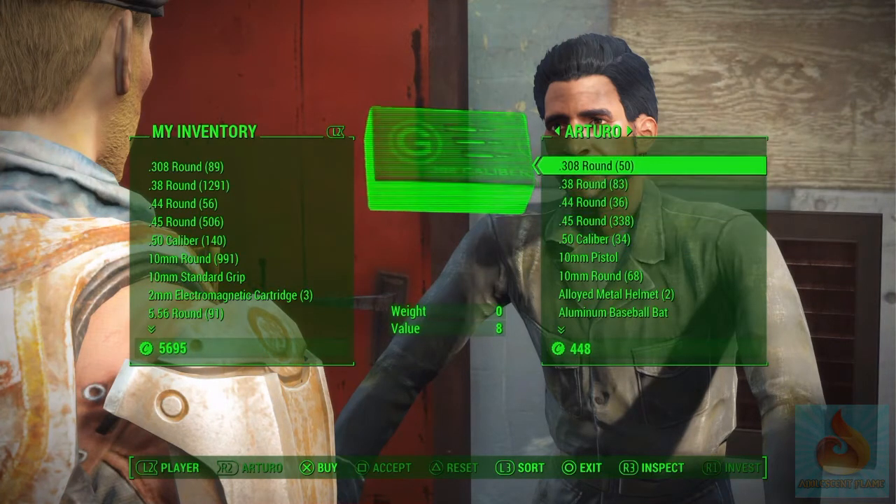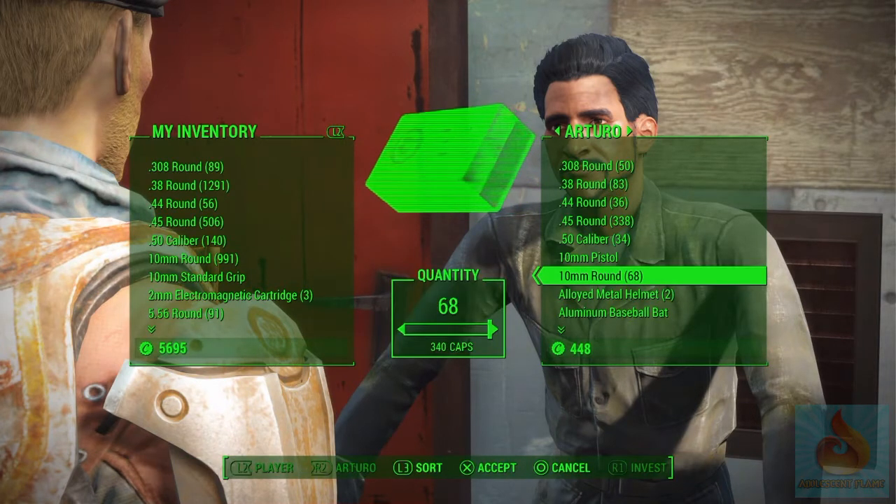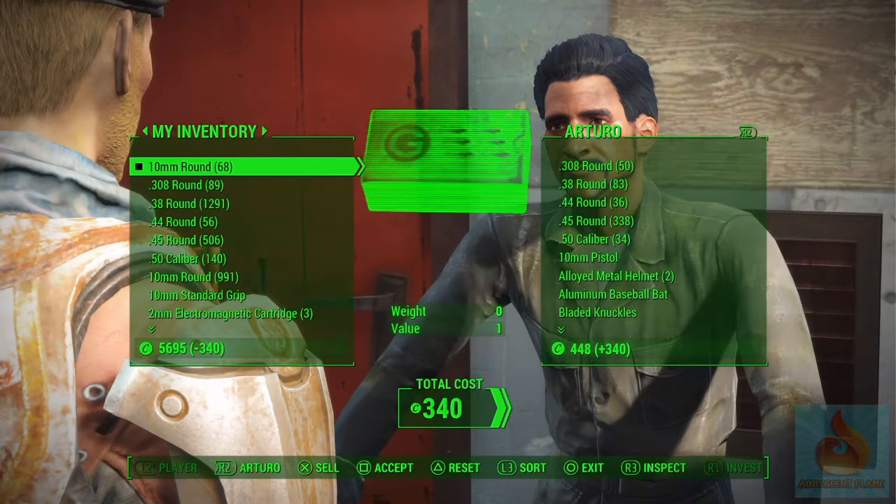One of the best ones that works is the 10mm round. Go ahead and buy all of it — do not hit accept. That is the key: don't hit accept.